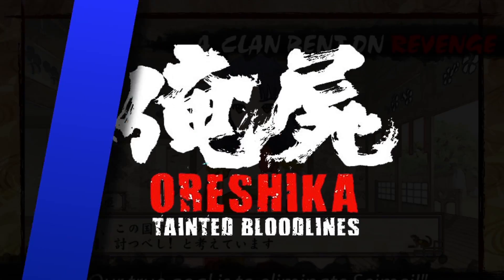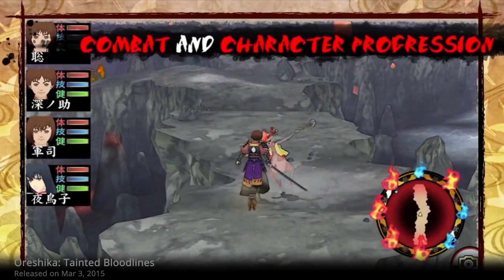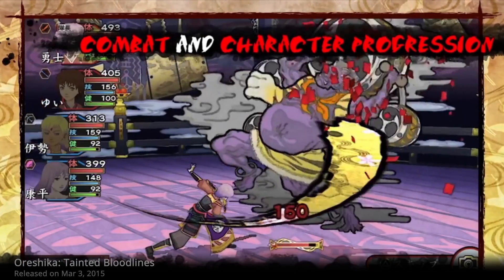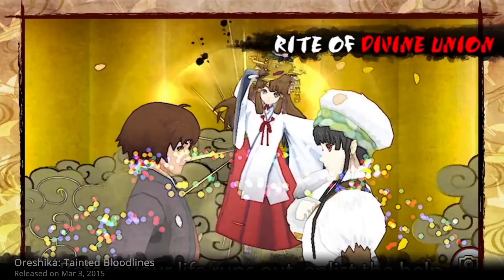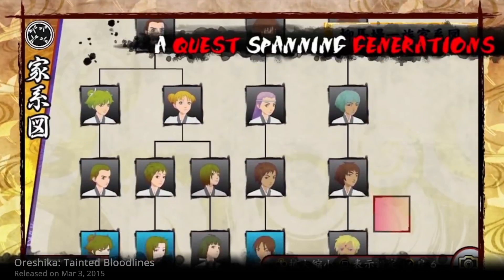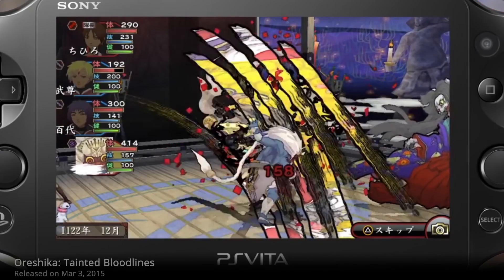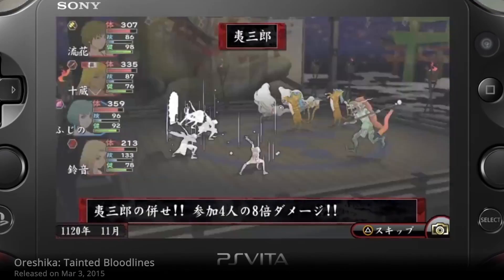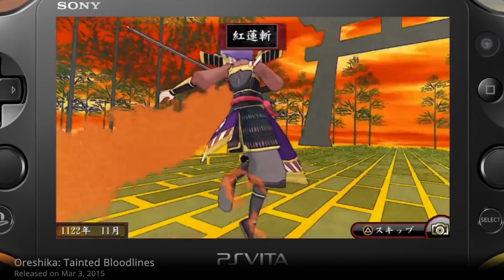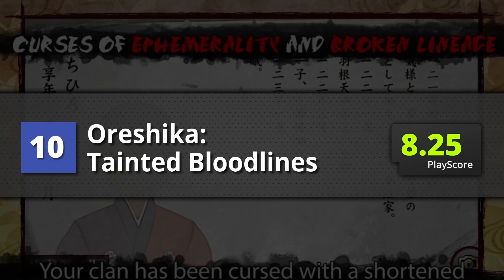Ranked 10th place is Oreshika: Tainted Bloodlines. This is an unusual game, although it has an interesting plot propelled by slightly complex mechanics. It features a gorgeous watercolor art style that combines anime and traditional Japanese imagery. It has a lineage system, impressive customization, and solid turn-based RPG combat. It's not the first game to offer customizable characters, but the storyline makes the task worth it — even enjoyable — despite being time-consuming. PlayScore of 8.25.